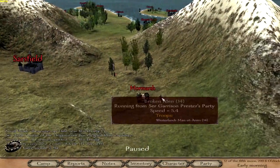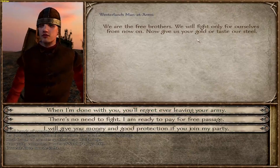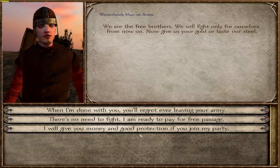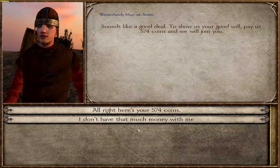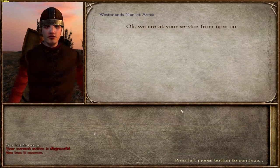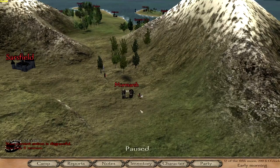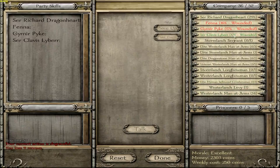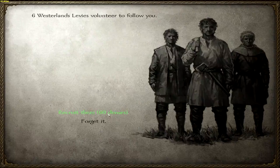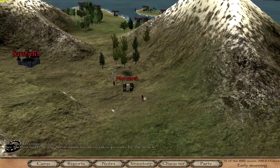Speaking of raiders — broken men! 'We are the free brothers. We fight only for ourselves from now on. Now give us your gold or taste our steel.' I'll give you money and protection if you join my party. 'You should pay us and I'm going to join you.' Your current act is disgraceful — you'll lose 11 renown. That's a shame, but it's increased my party which is what I wanted. We've got 42 out of a possible 52, so I'm quite happy with that.